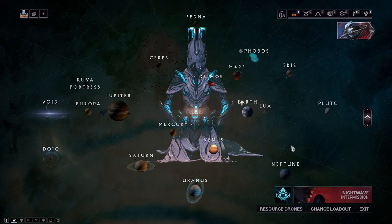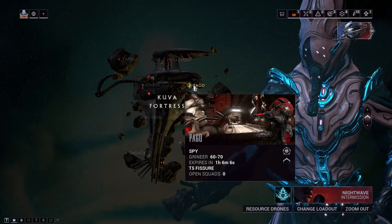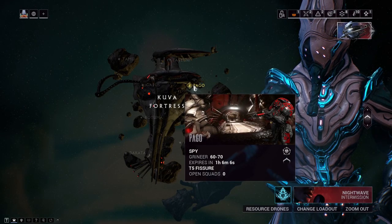The first way to obtain the Neuroptics for Harrow is by doing this Kuva Fortress spy mission right here. It drops from the A rotation, so take that into consideration — it has a 16.67% drop chance.